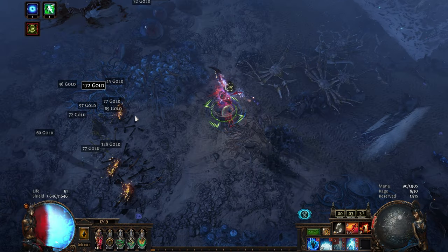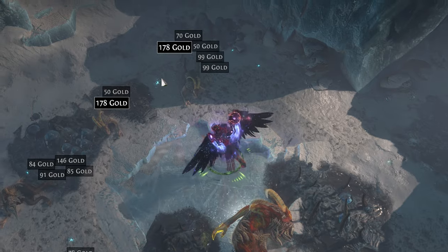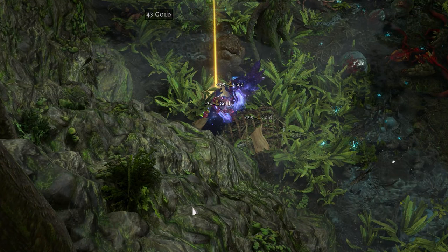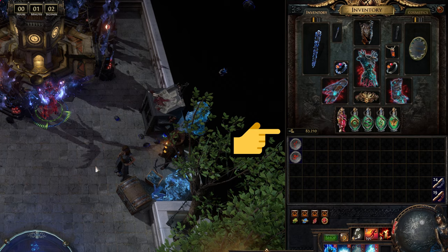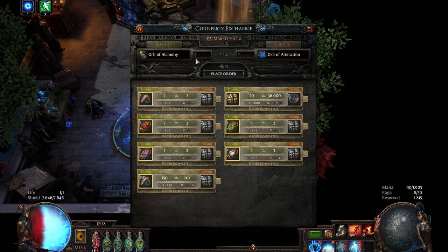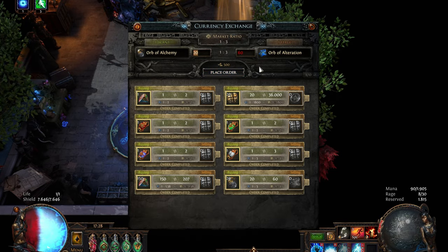Gold is a type of currency that can't be traded and is automatically picked up when you get near it. You can see a brief animation next to your character when you pick it up. Additionally, you can see your current gold on your character in the inventory right here. You can use it in King's March, which is the 3.25 hub area, and also to pay your fees to Faustus, which trades items for you in the currency exchange market.